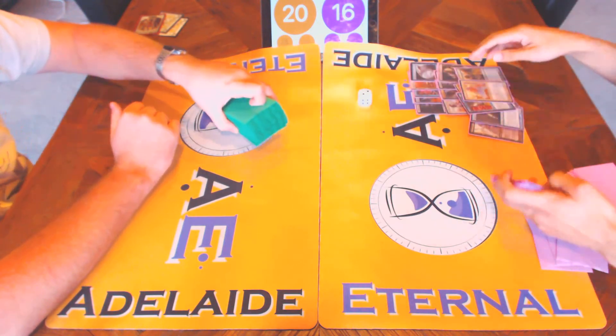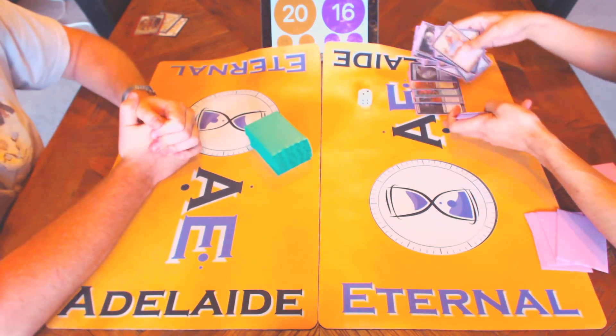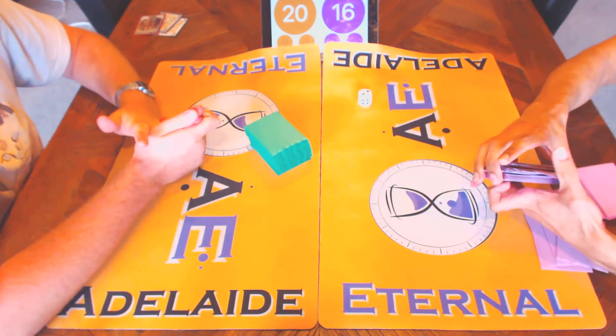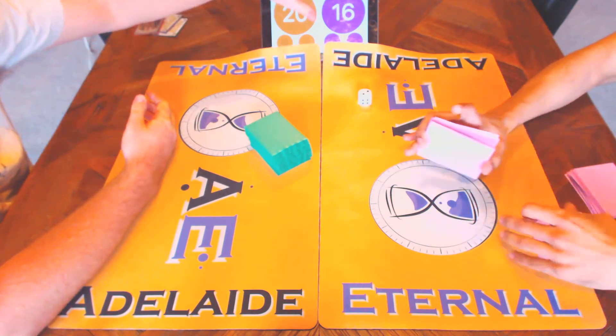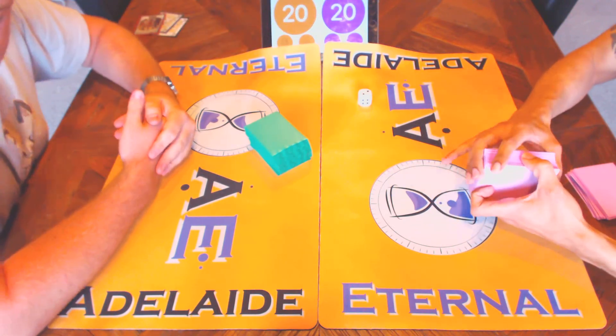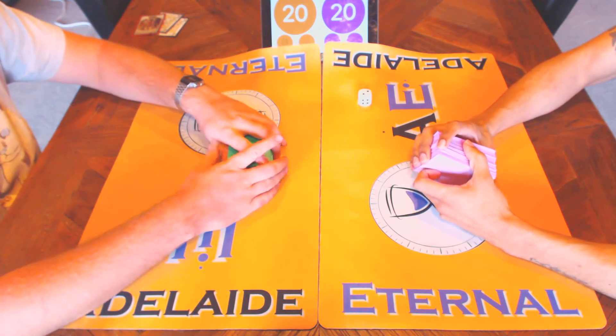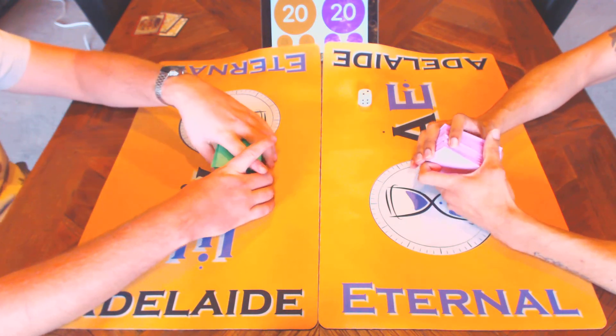That was game one — with Junk on the play and Get Rector on the play. We've seen the best out of both decks. I believe we both didn't break serve — we were both on serve. So we'll be back again with another video which will show you the post-sideboard match. We are Adelaide Eternals. Thank you all for watching our Versus series. Thanks guys.